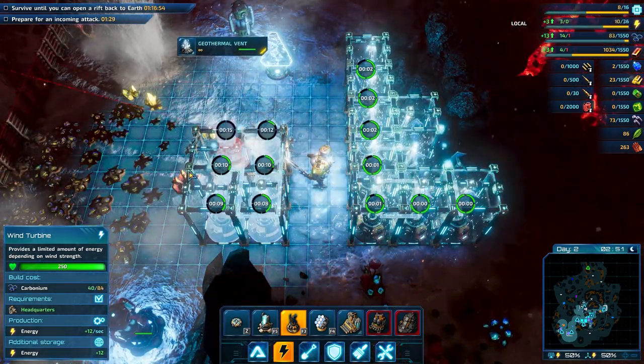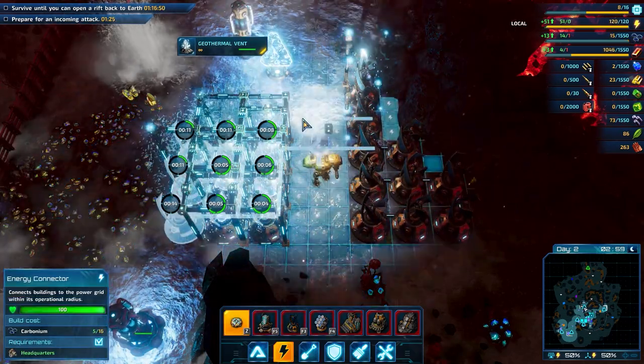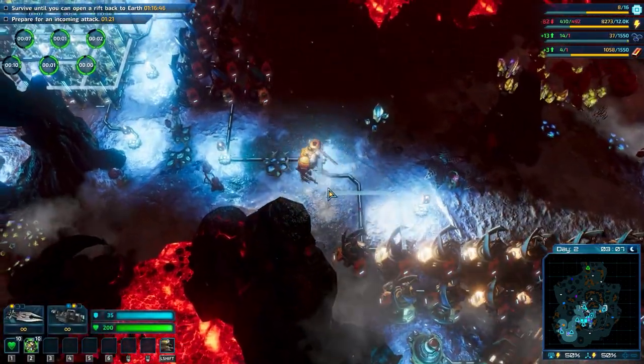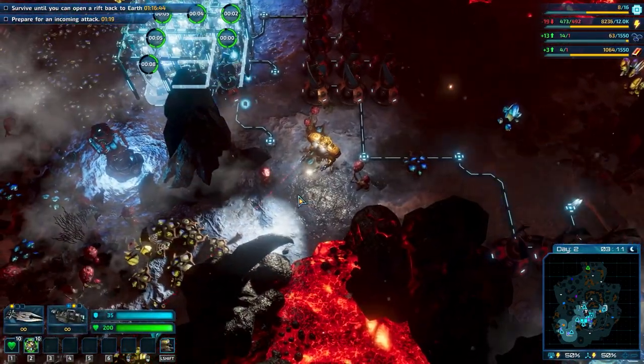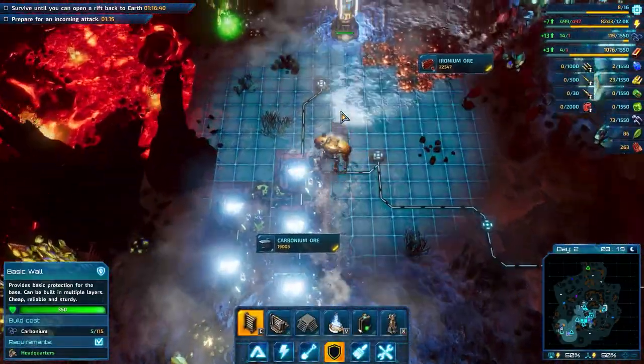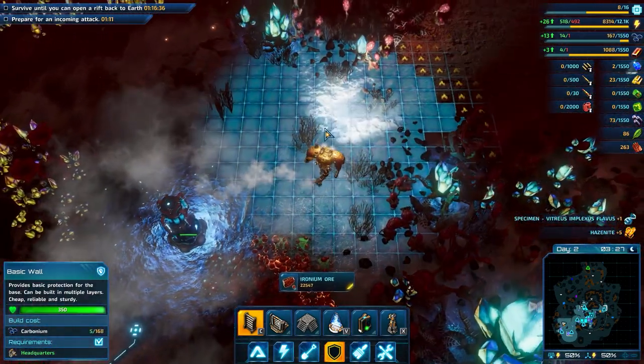I can't remember the exact name — liquid research — so we can build pumps and get the lava from the pools and use it in the lava power plant. Okay, let's build some more walls.